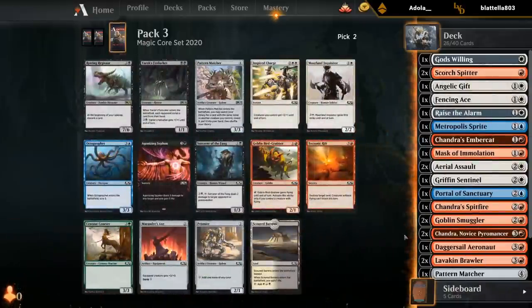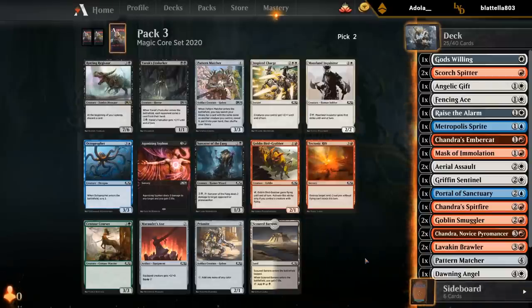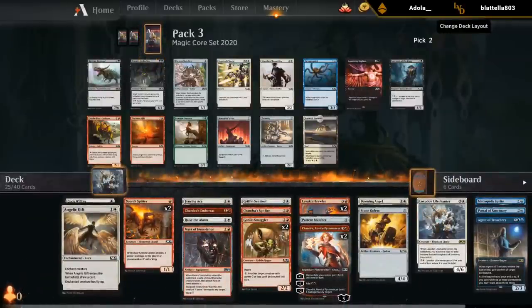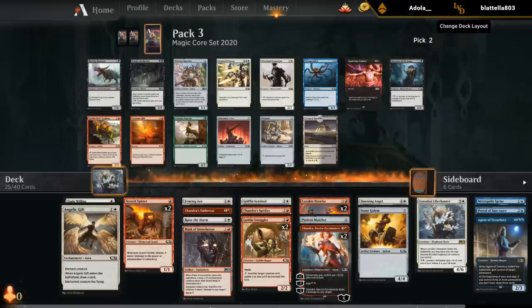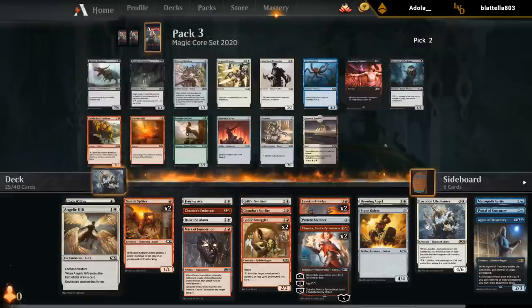Second-pick Regisaur — don't see that every day. We probably want another Pattern Matcher, and then I'm just not playing the Aeronauts. Anything else worth considering? Marauder's Axe for the most part. Yeah, I don't think we can realistically switch to red-black. Life Chanter, Gods Willing, Angelic Gifts, Aerial Assaults — which is our only removal at the moment. Pattern Matcher is pretty decent with double Spitter, double Smuggler, and double Brawler.